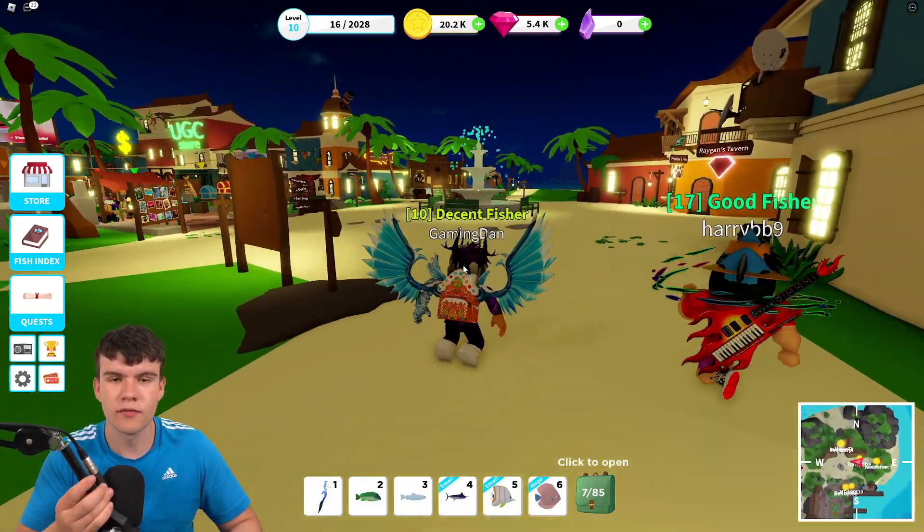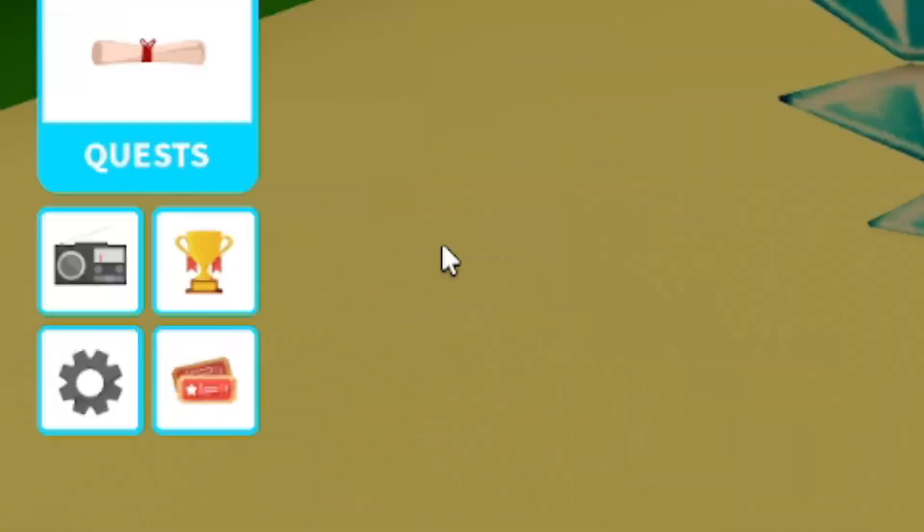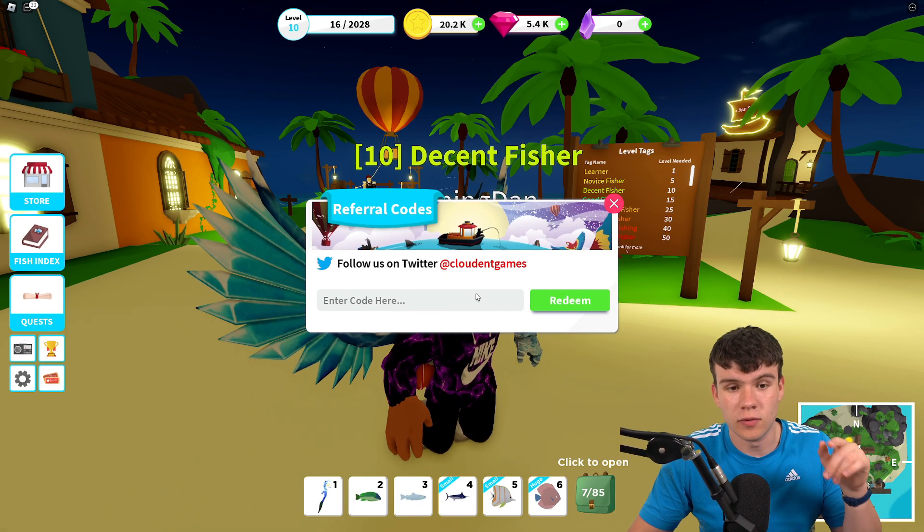We might as well just redeem all of the newest codes in the game. If you do not know how to claim codes in Fishing Simulator, what you guys are going to want to do is go to the menu and click on the two tickets, and then the code menu will come up.